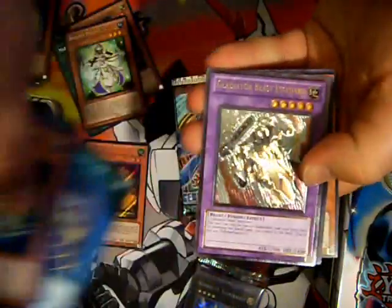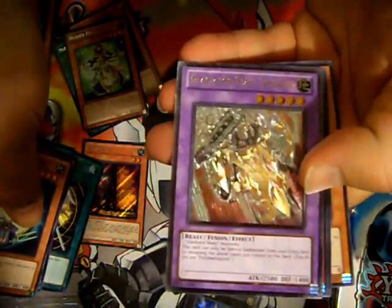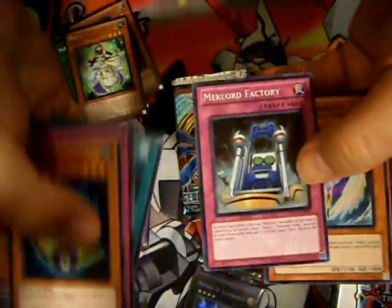And let's see what we get. Ultimate Rare Gladiator Beast Escuridao — I can never say that name right. Very cool though.